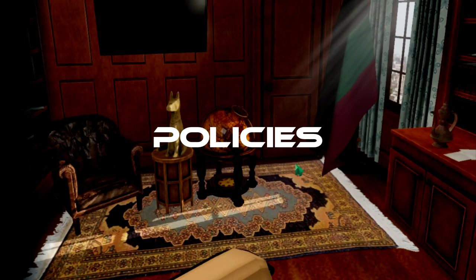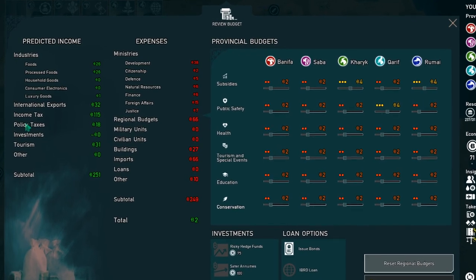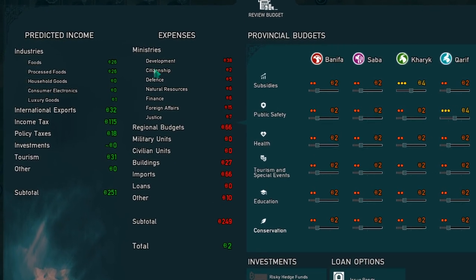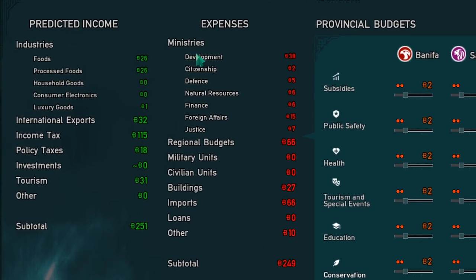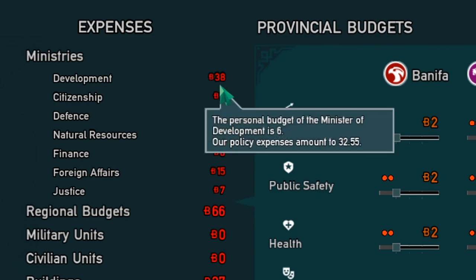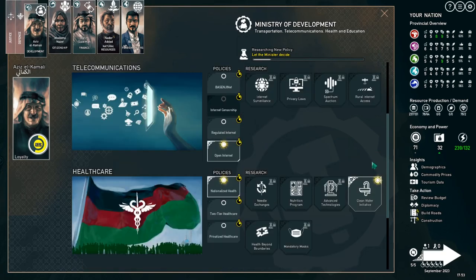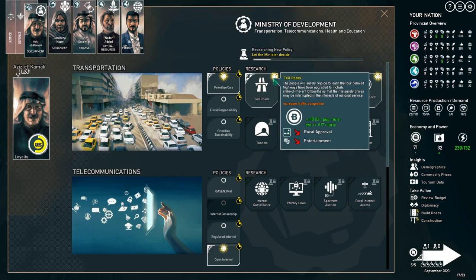Next let's talk about policies. If you look in your budget window you're going to see in the predicted income a line for policy taxes — this is how much you're making through policies. In the expenses you can see the different policies separated into specific ministries. You can hover over this to see the personal budget of the minister and the policies, which for example gives 32.55. Jumping to the development ministry, we can see some policies affecting income — the stall roads policy is making me 17 per term.